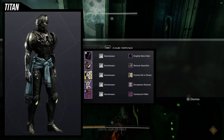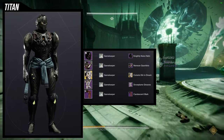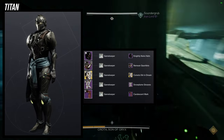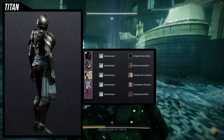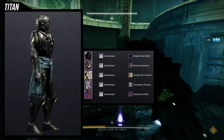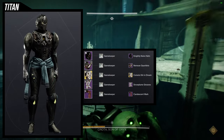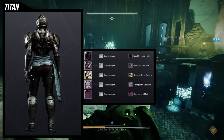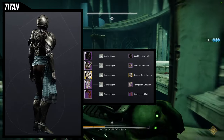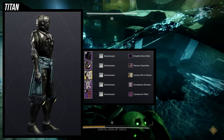Last but not least, we're using the Snow Plume Greaves. This one is cool because the shader gives such a different feel, and I think the Candescent Mark is a good choice. For the helmet, Knightly Noir Helm. For the arms, Nemean Gauntlets. For the chest, Comet Stirring Dream Ornament for the Cuirass of the Falling Star. The shader we're using is Gamekeeper. It's really weird because I see whites and grays — there's a lot of metallic color to it. And in the boots you'll see some blue in there as well.